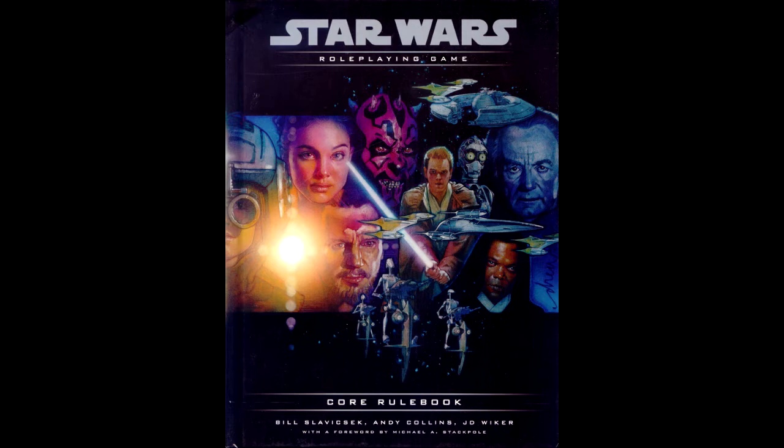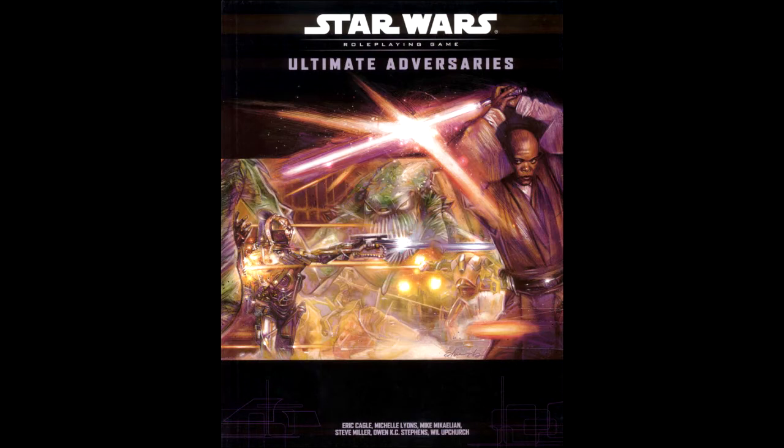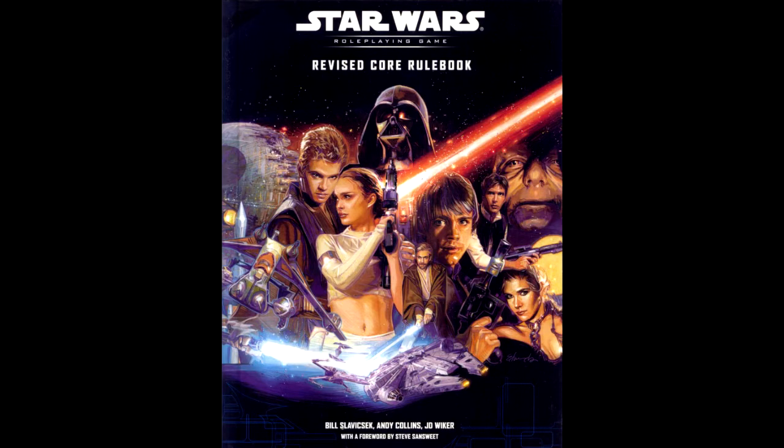This new version would incorporate the D20 system used in D&D 3rd edition. It's important to bear in mind that the system is still relatively young, and the sourcebook explosion from both first and third party — what I've called the OGL bubble — hadn't taken hold just yet. Two years later, a revised edition of the book was released to coincide with Episode 2 hitting theaters. However, the revised edition would only last about two years. After the release of Ultimate Adversaries, they put the line on hold and focused on the better-selling miniatures game instead, partially due to their deal with Lucasfilm limiting how many books they could release annually. It is this revised version that will be the focus of this review, as it's the most complete look at the game's mechanics for this era.